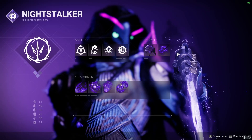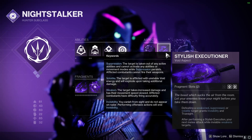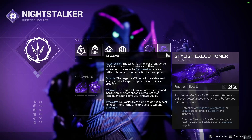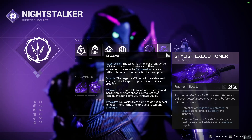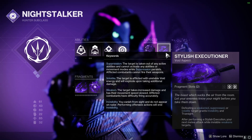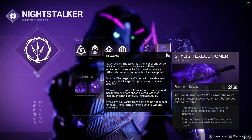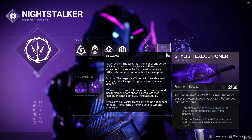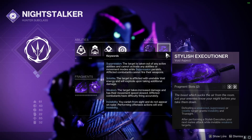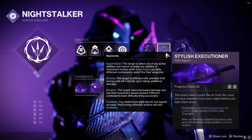For the other aspect we're pairing with this build, it's going to be Stylish Executioner. Defeating a weakened, suppressed, or volatile target gives us invisibility and true sight. After performing a stylish execution, our next melee attack while invisible weakens targets. This is going to be one of the main ways we survive in GM-level content — pretty much any kill with those three debuffs applied will make us invisible and give us breathing room to reposition, revive teammates, or prep a finisher.